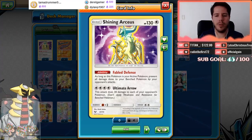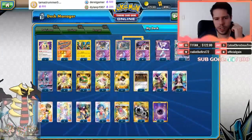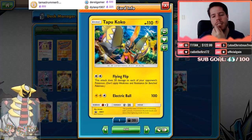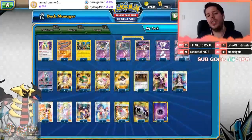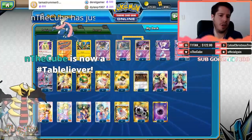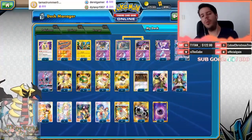Finally we have Ultimate Arrow, which deals 30 damage to each of your opponent's Pokémon for four energy. This goes in tandem with Tapu Koko — 110 HP — and its Flying Flip attack dealing 20 damage to each of your opponent's Pokémon. So we have a really solid, powerful attack in Shadow Impact, but we also have significant spreading potential.